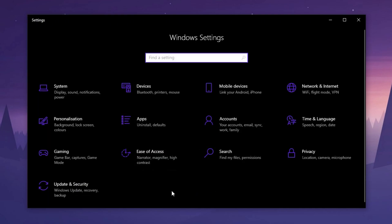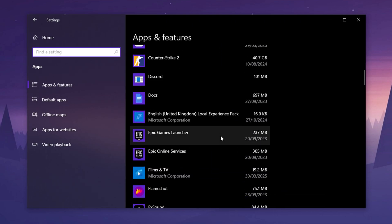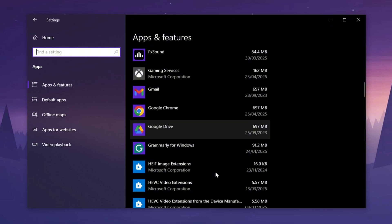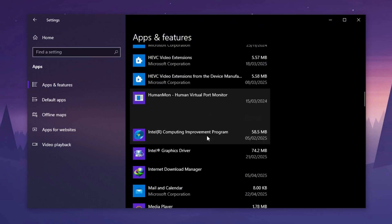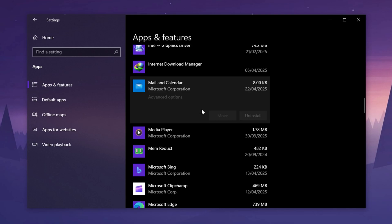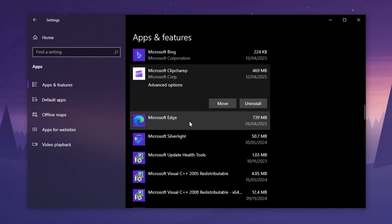Finally, let's free up even more resources by removing unwanted apps. Head to Apps, then Installed Apps, and carefully uninstall any pre-installed apps or programs you don't use. Removing these apps frees up memory and stops background services from running unnecessarily, leaving more CPU and RAM available for gaming, leading to smoother gameplay, higher FPS, and less stuttering.